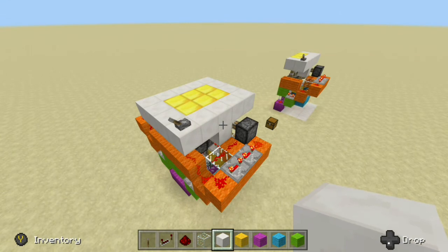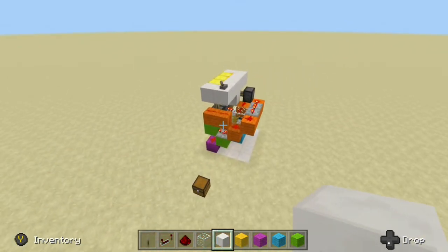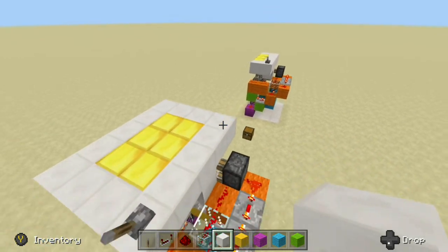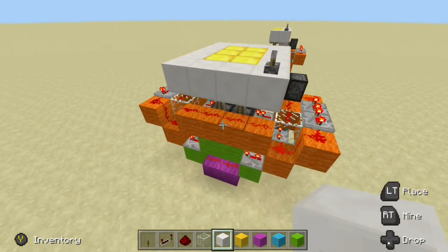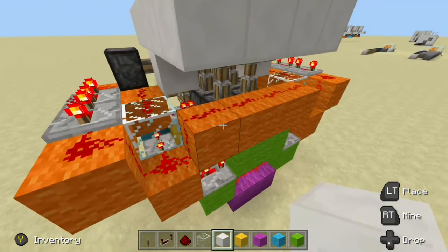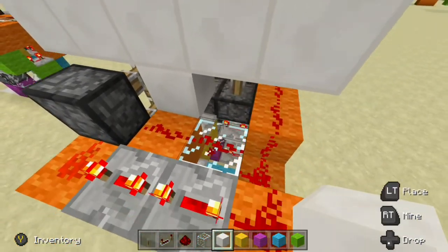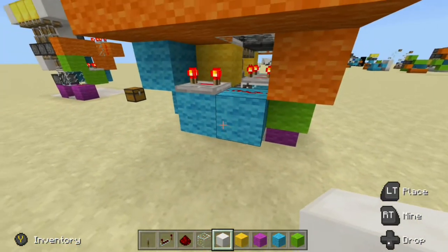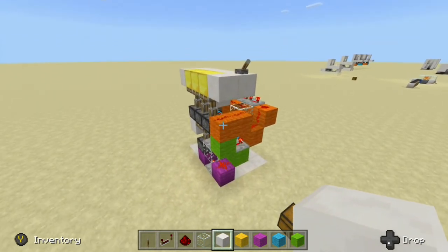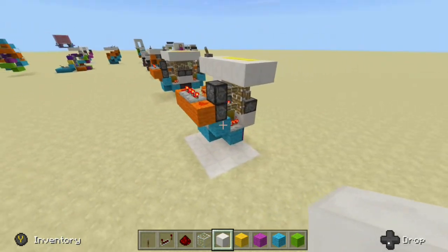Like I mentioned at the beginning of the tutorial, if you want to build the whole thing, all you need to do is take the design we did here today and mirror it on the other side. Now, if we take a look at this thing in its entirety, you can tell why we only did half a side — everything starts getting very cluttered. Because we try to keep everything as compact as possible, it kind of looks like a mess. But if we take a look at just half a side, it looks a lot more clean and understandable.